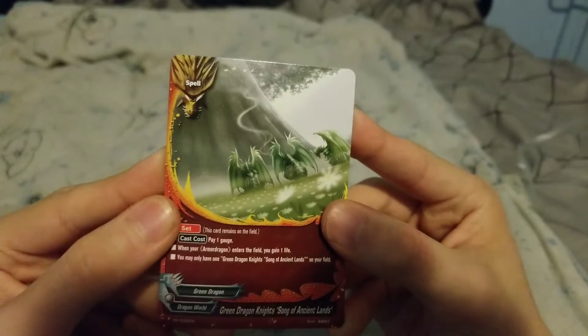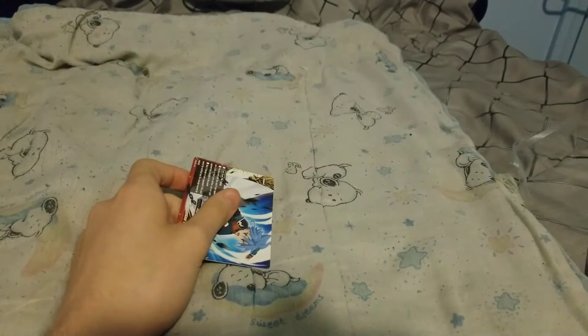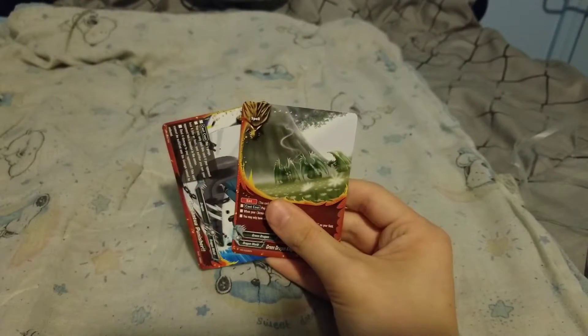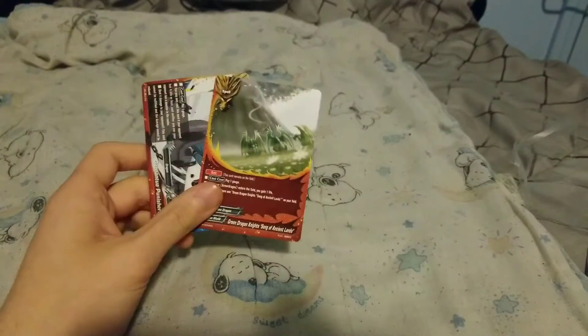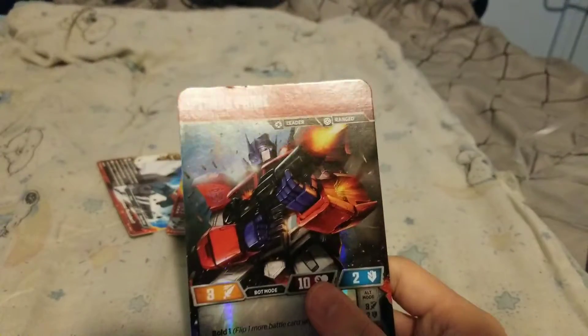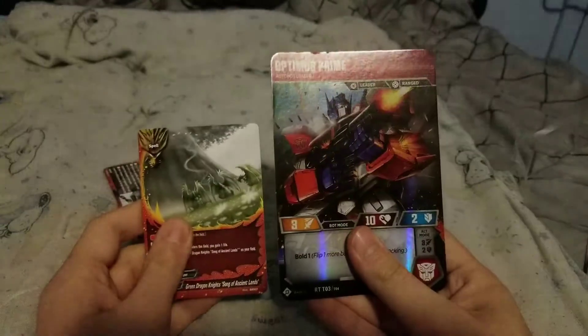These are actually YuGiOh size, Pokemon size — oh thank god. I thought they were going to be Transformers character card size. You've seen those things, they're enormous. I'm going to get one just to show a size comparison. This is a Transformers character card — this is the standard Optimus Prime that comes in the starter deck. These are Pokemon and YuGiOh scale. Thank goodness, I'm surprised they're still this big.